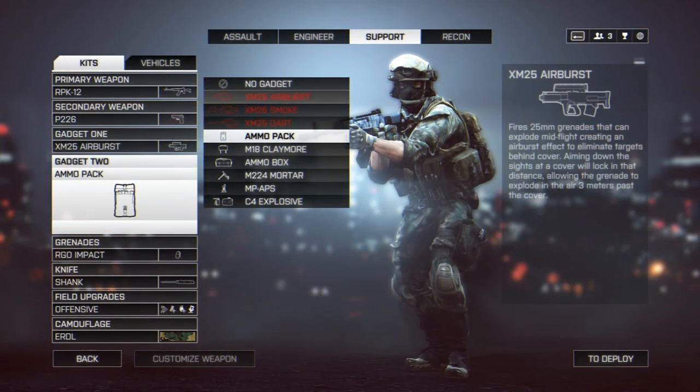The next set of gadgets I'm going to cover are the XM gadgets in Battlefield 4. One important thing before getting into them: you can only carry one XM gadget at a time. There are three different ones, but you cannot carry two simultaneously — for example, you cannot carry both the XM25 airburst and the XM25 smoke at once.